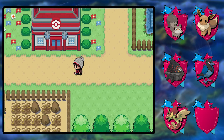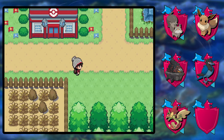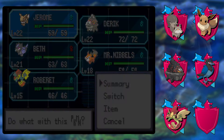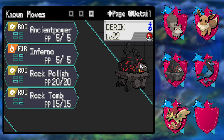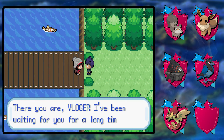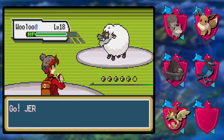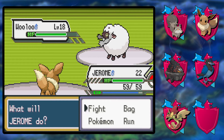I'm not about to go into a rival fight with a Pokémon that's mostly dead and two Pokémon that are probably not useful. Let's go over the team quickly: we've got Jerome the Eevee, which is fine. Then we've got Derek — ancient power and rock tomb are actually pretty good. Inferno is bullshit but rock tomb and ancient power are solid. So rival battle time once again.